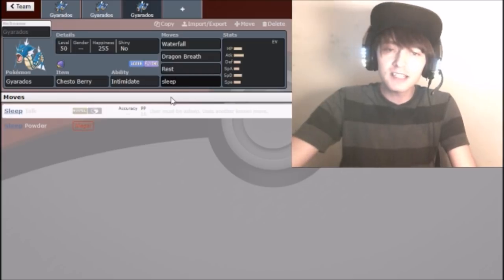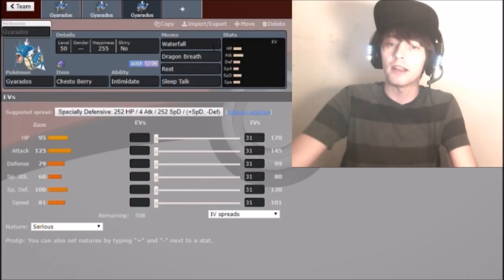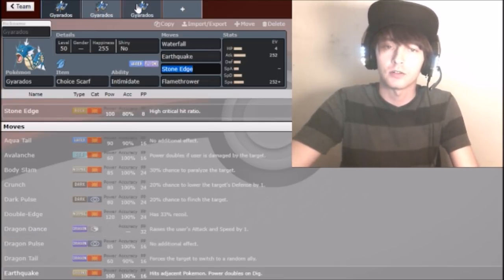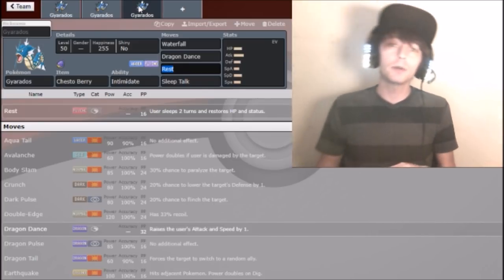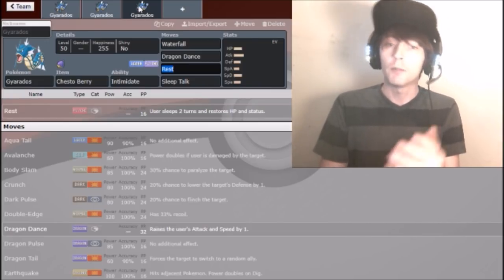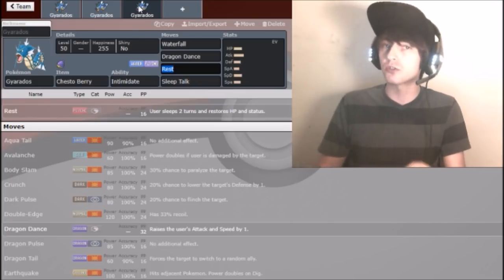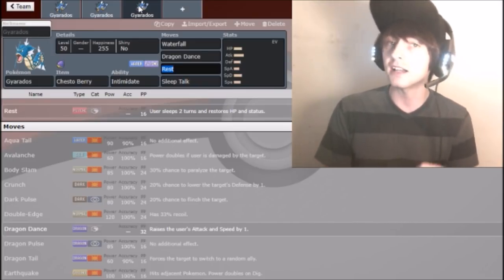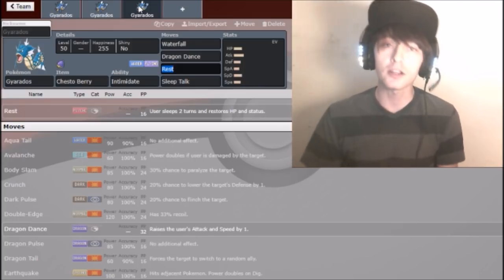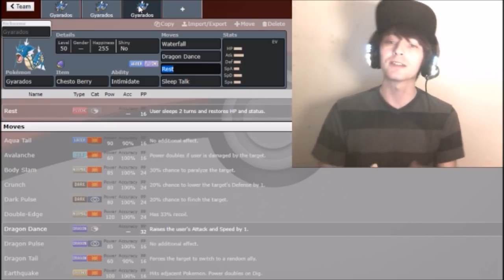The moveset is Waterfall, Dragon Dance, Rest, and Sleep Talk - it's a Rest-Talk Gyarados, similar to how Pokemon like Suicune run Rest, Sleep Talk, Calm Mind, and Scald. What you do is switch in, Intimidate them so they can't deal big physical damage back, get a Dragon Dance off, and once you've set up they don't know you're slow - they may play defensively or switch again.